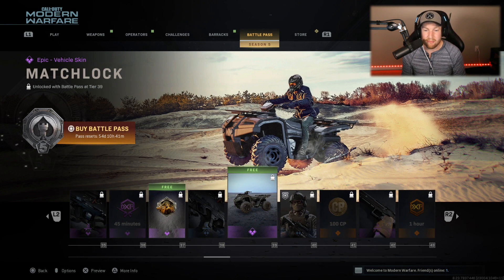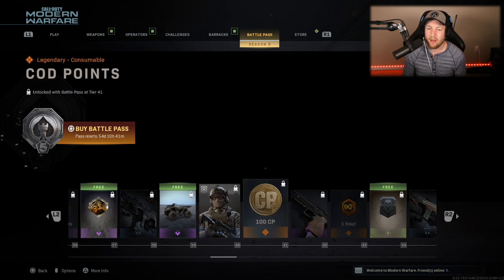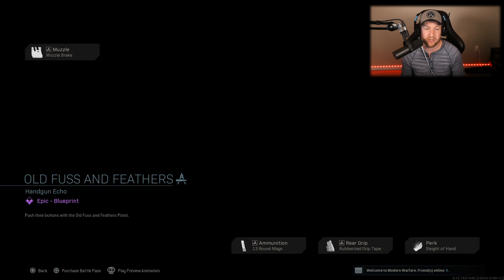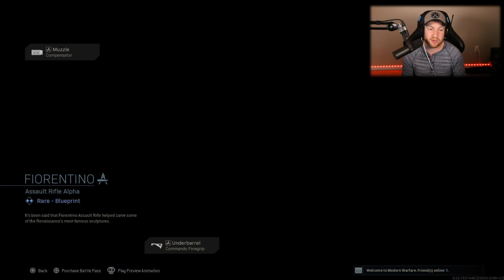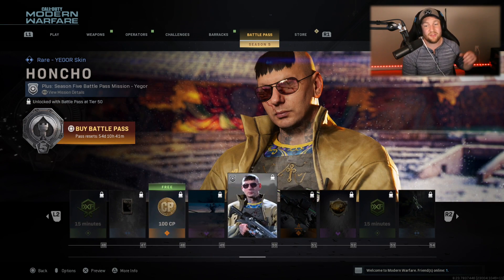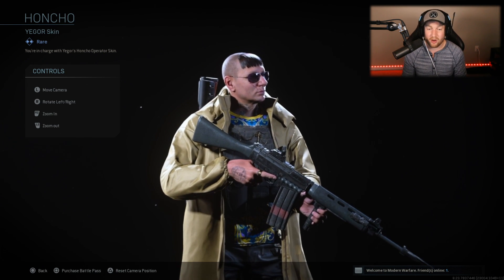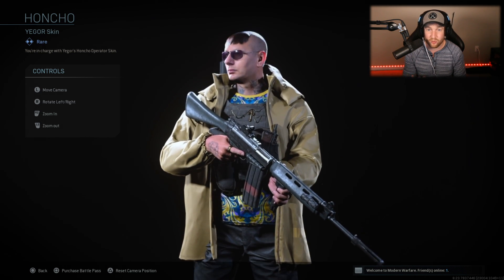Then we have a blacked-out ATV called the Matchlock. Our next skin is a Milsim skin — for the Canadians out there, like myself. The next weapon blueprint at rank 42 is called the Old Fuss and Feathers — blacked out with a colored pistol grip. Then we start to get fancy at rank 45 with one called the Fear. This one kind of has Kraken or octopus arms coming out of it — the gun looks pretty cool, a little different than any other weapon we've seen. More COD points. And then at rank 50, probably the strangest skin you'll ever see — for Yegor, looking like a mob boss with one of the strangest haircuts I've ever seen, wearing some interesting threads.